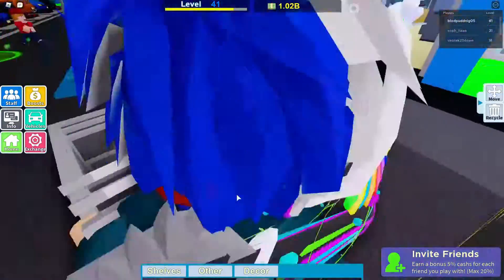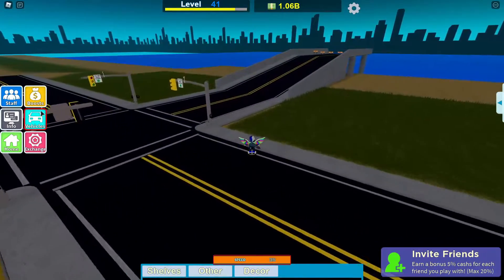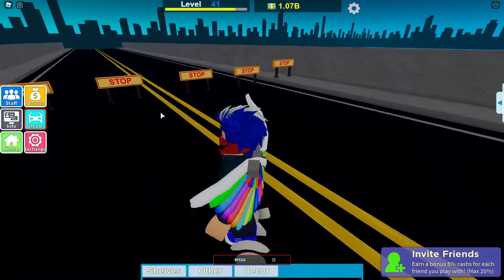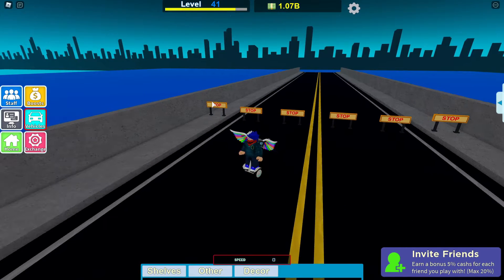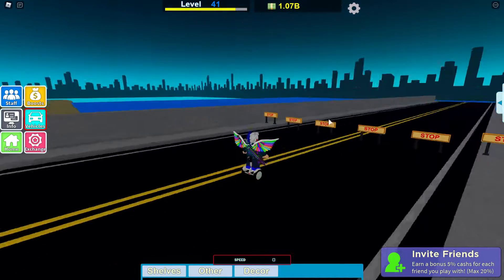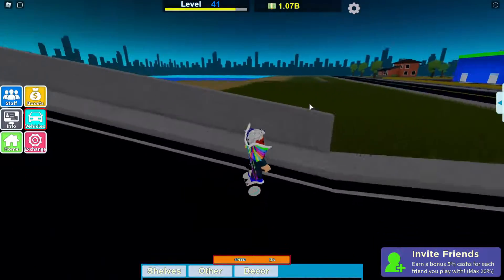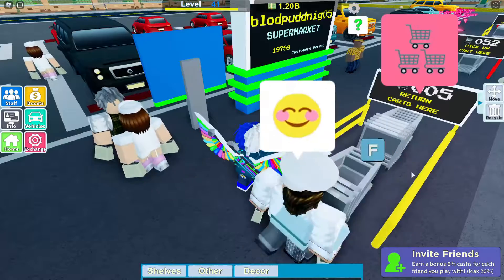Guys, I found something interesting. I went behind here and there seems to be a whole bridge. What does this lead to? There are signs saying 'stop' here — this might be a new area coming to the game. I think there are signs indicating stop, but what do you think this is about? Tell me down below, because there's a whole bridge here and it might be a new update coming out later. That is really interesting to find in today's episode.